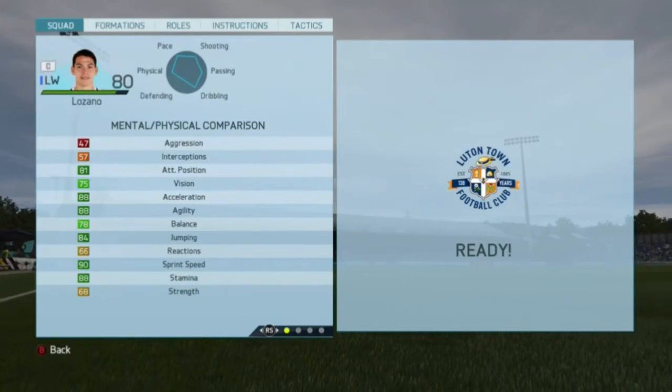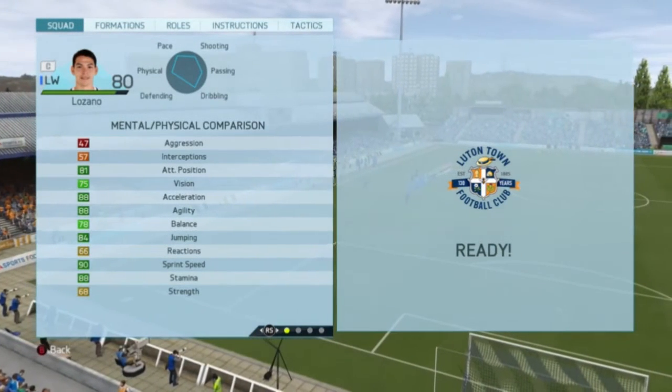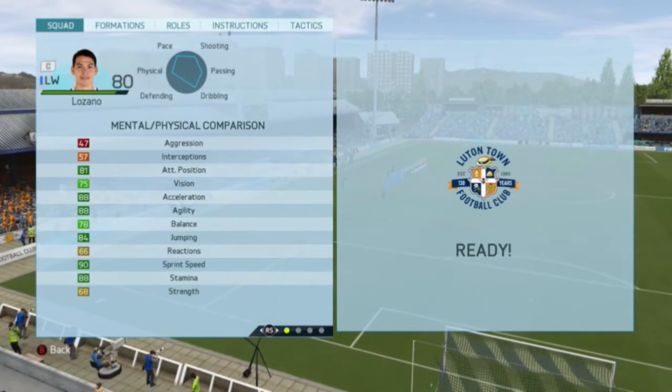Let's get into his in-game stats. His mental and physical stats are 81 attack positioning, 88 acceleration, 88 agility, 84 jumping, 90 sprint speed, and 88 stamina.